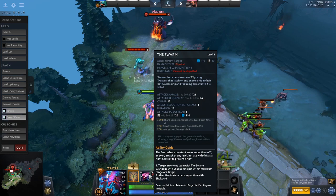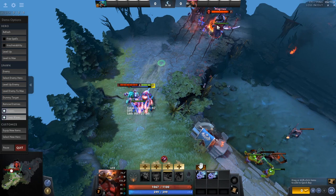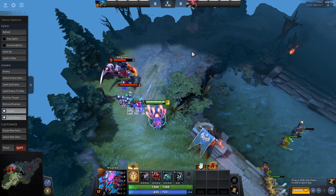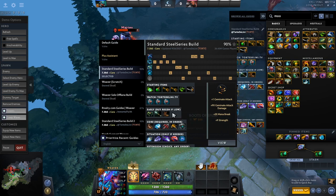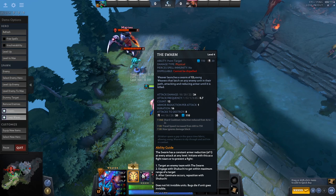The only other key ability tip is using The Swarm correctly — sending it in the right direction. If a hero is walking a certain way, you want to preemptively predict where they're going because the swarm has a travel time and isn't super fast. It's almost like Tinker's March of the Machines — you want to aim it a little bit. For items, just build normal items on Weaver. Follow a guide like Tortellini or Immortal Faith for the patch. You generally want to get tanky — sometimes BKB and survivability items — but also a lot of damage items so you can get a ton of damage with right clicks and the minus armor from The Swarm.